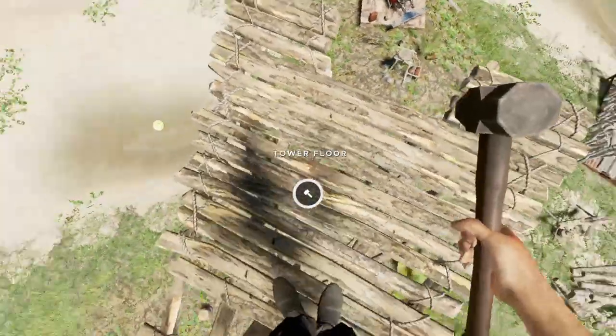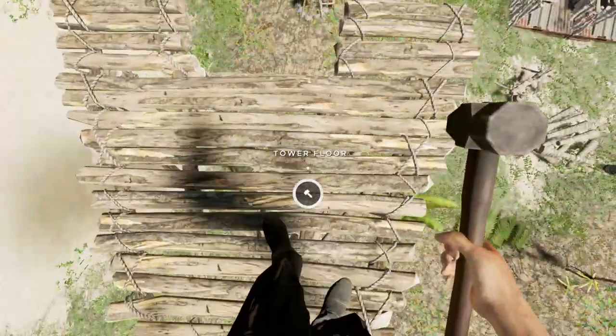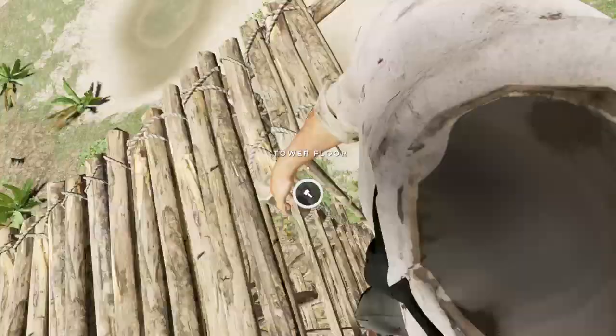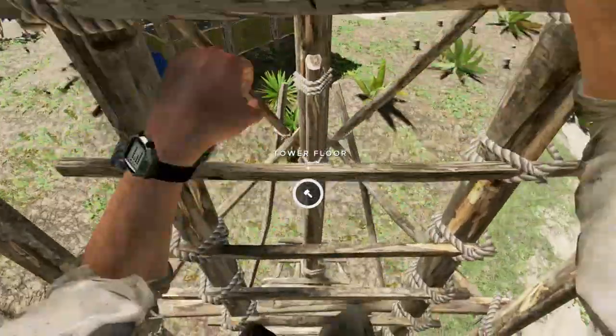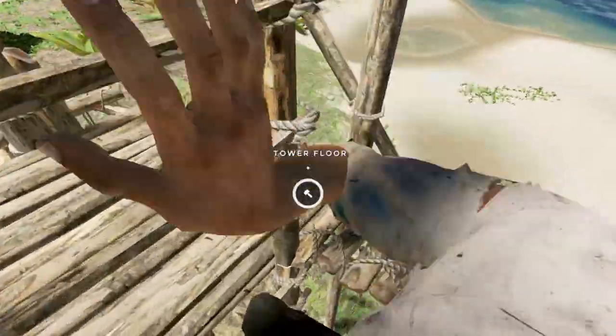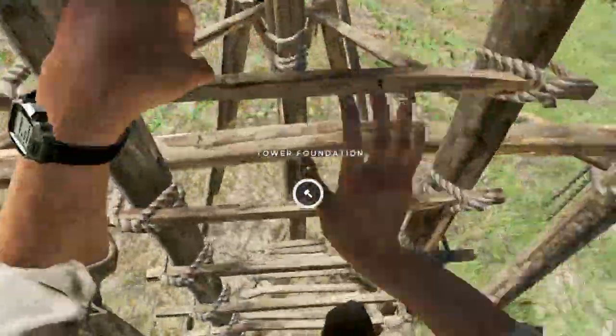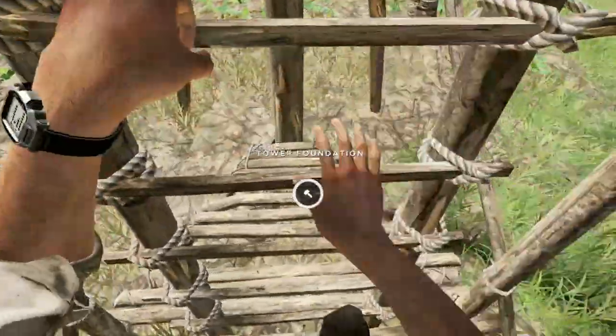To get down, sometimes you struggle. Because you can see it doesn't give you the option — you have to actually stand here on the edge, look down at the ladder, then you'll be able to climb down. There's no faster way down unfortunately, you're going to have to climb it like this. And then the flag pole — that's the tower, this is how you build it.